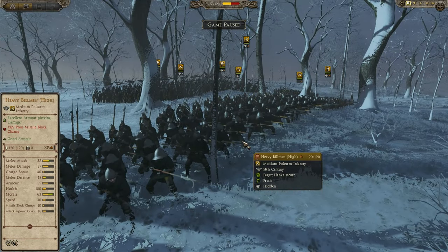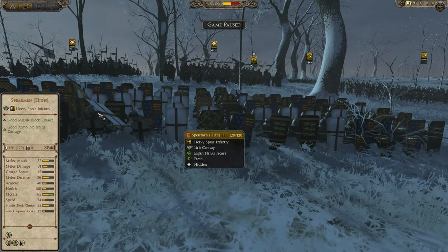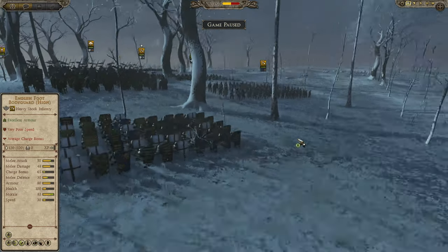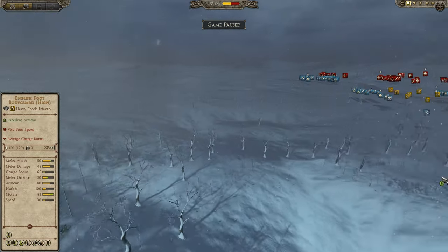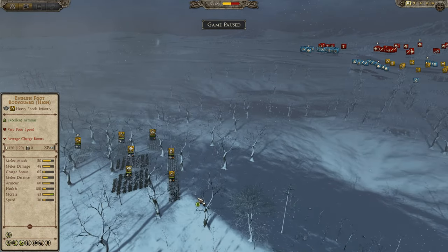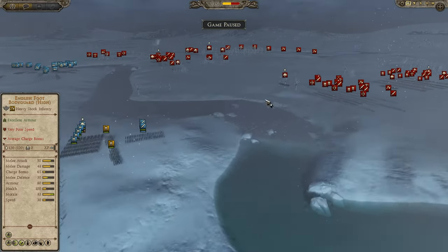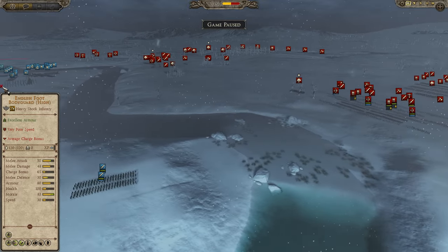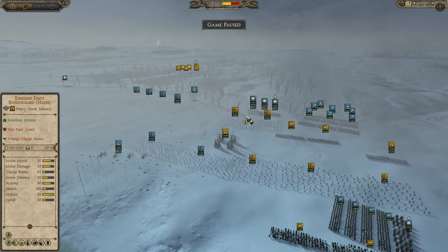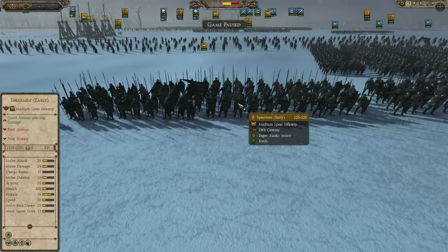My pole arms here — the heavy billmen wearing 14th-century armor, and spearmen here. These are the heavy spear infantry for England wearing 14th-century armor — those are going to be tough to get through. This sort of elite group of units is hidden in the forest, a little further away from the action. Here is the actual river crossing, one of the two, and here is the second. So for my army, we're going to continue with the army of England, controlled by Knight, yours truly.